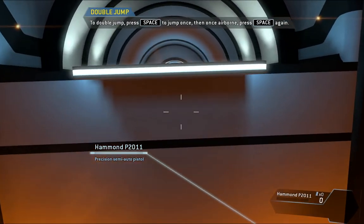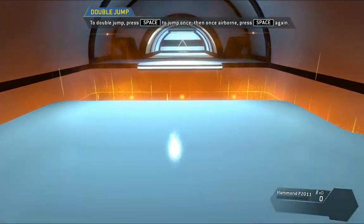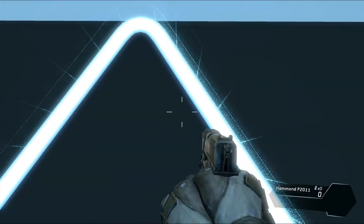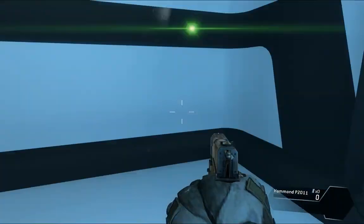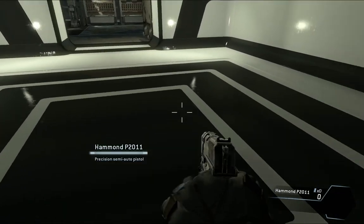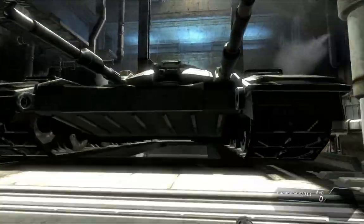Jump kits extend your natural jumping ability. You can jump once more after leaving the ground. To cover even more distance, wait longer before starting the second jump. Double jump and mantle into the hole above to proceed. Use wall running and double jumping to make your way to the exit.